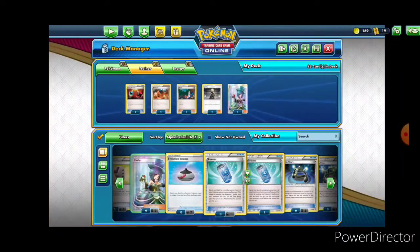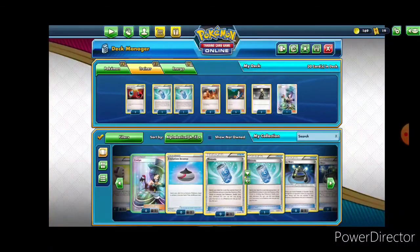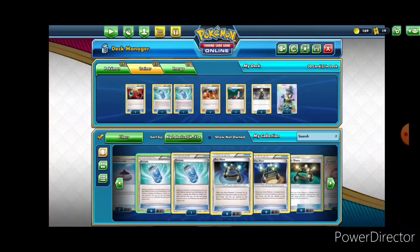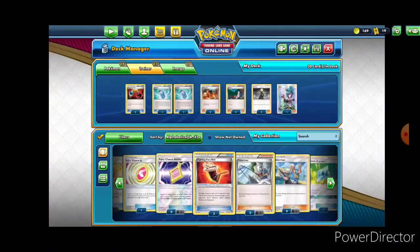This deck does rely a lot on evolutions, so we will be using two copies of Evo Soda. Basically, you play it and target a Pokemon on your bench that can evolve into something else that is in your deck — so we can do Charmander into Charmeleon, Charmeleon into Charizard, or Cubone into Marowak, and it just goes and gets it for you, in the same way that Sylveon does for any card.